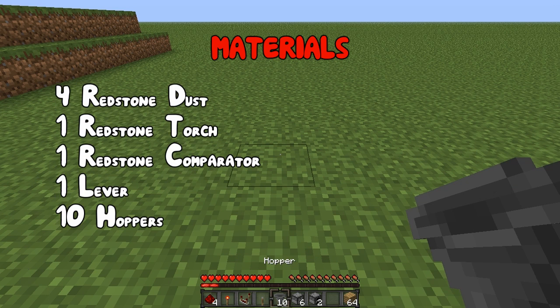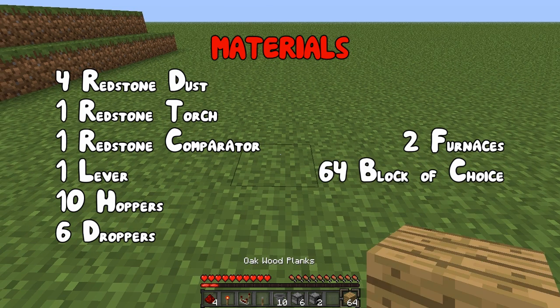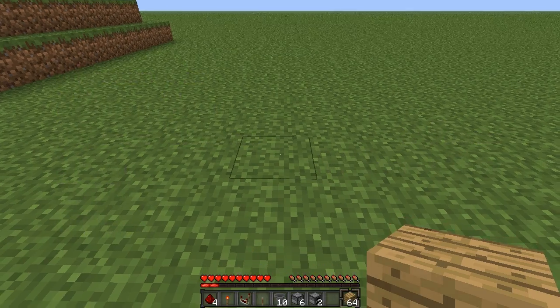1 lever, 10 hoppers, 6 droppers, 2 furnaces, and 64 blocks of your choice.